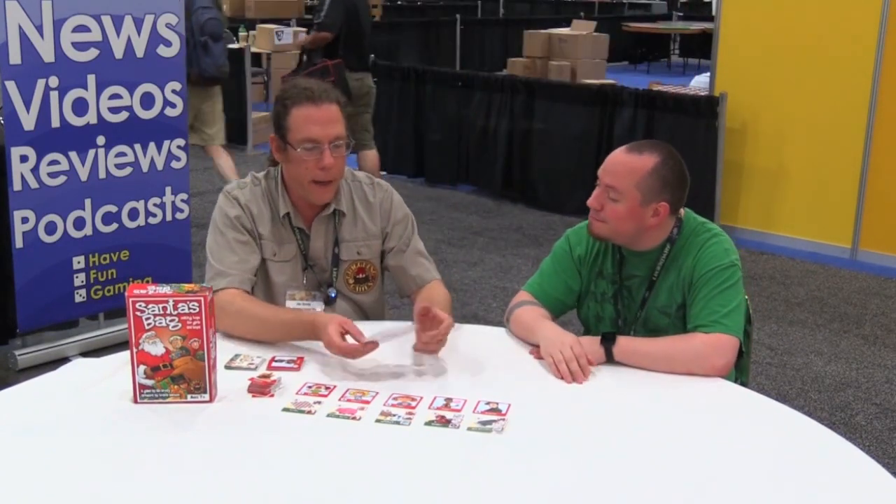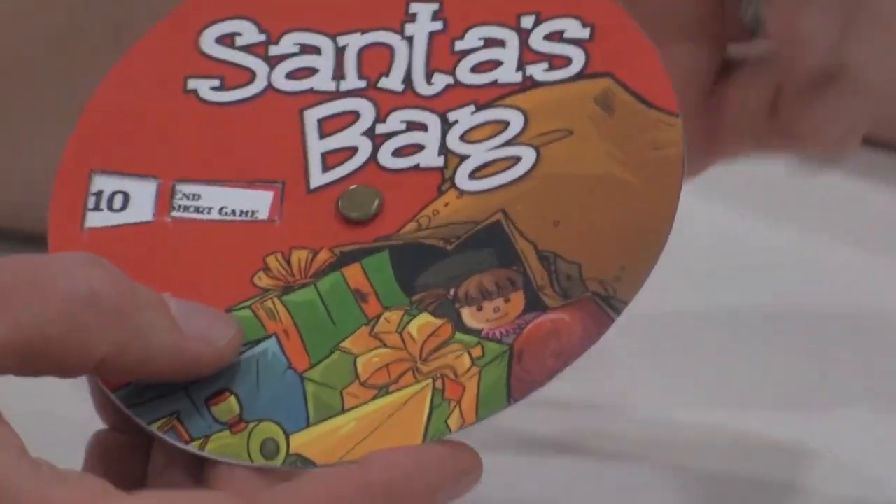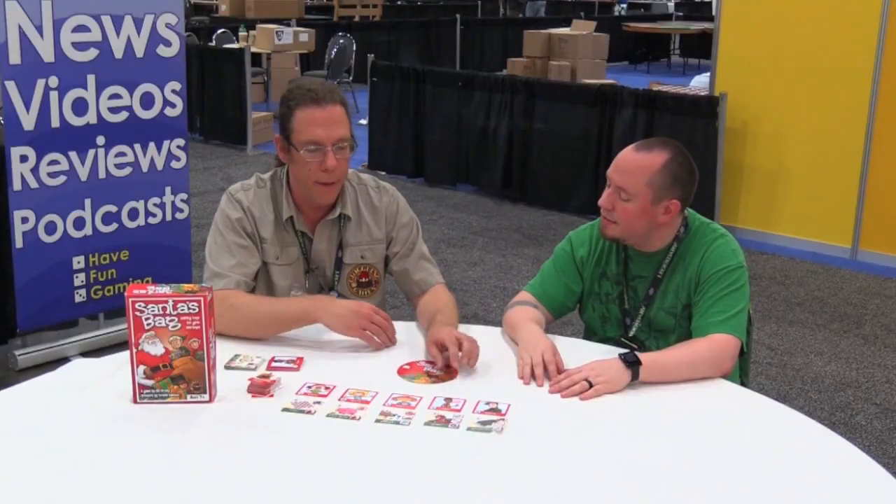We found that kids sometimes had a hard time remembering how many toys had been made among all the players. So when you make a toy, you notch this dial up. This is not the final dial, but you get to 10 and it says end short game — it's really just a game round tracker to keep track of how long you've been playing.